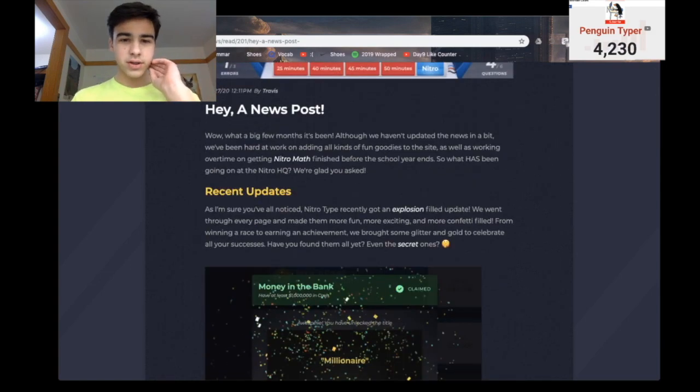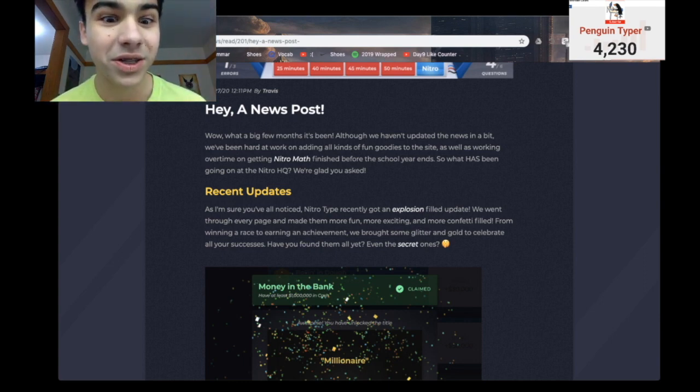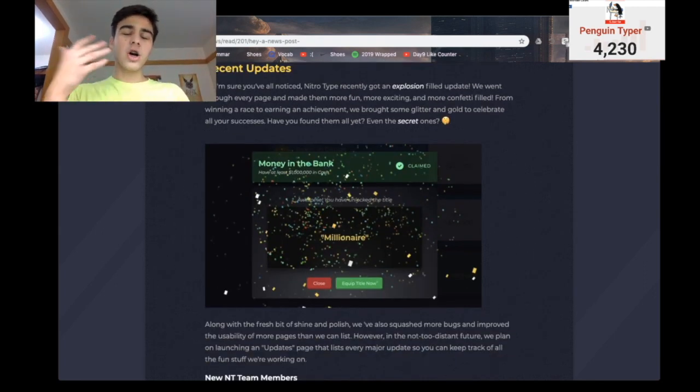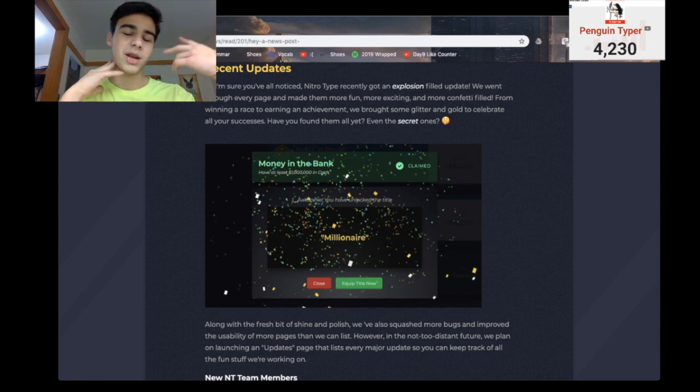As I'm sure you've noticed, NitroType recently got an explosion-filled update. We went through every page and made them more fun, more exciting, and more confetti-filled. From winning a race to earning an achievement, we brought some glitter and gold to celebrate all your successes. Have you found them all yet? There's a lot of new things that give you confetti on NitroType, and I'll talk about that in a second.